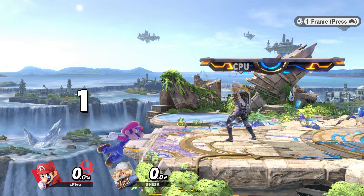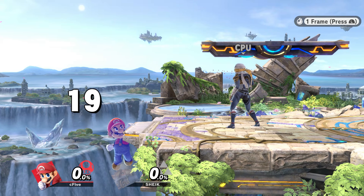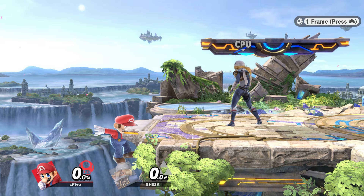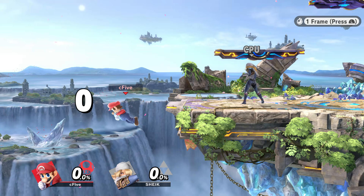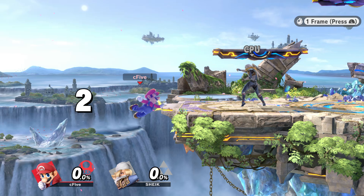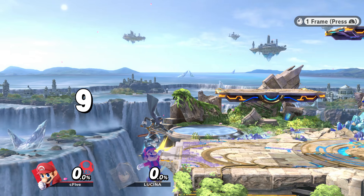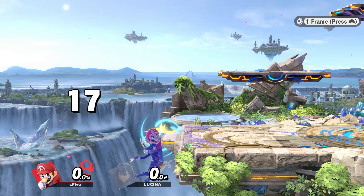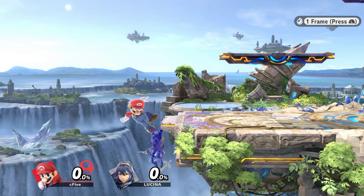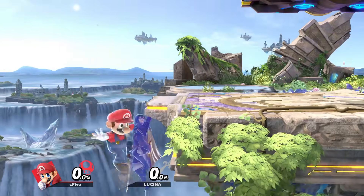If you grab the ledge, you cannot act for 19 frames. Only on the 20th frame will your character start their next action. These 19 frames start once your character is invulnerable, after the two-frame window. If someone else grabs the ledge after you, your character will get trumped on the 21st frame if you don't input anything until then. To avoid that, you can do any ledge option or even let go of the ledge.